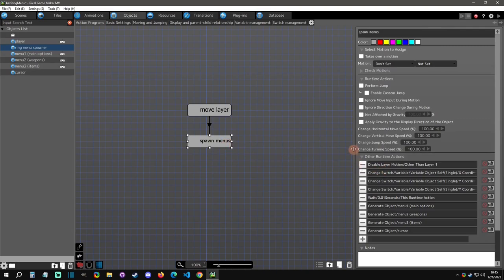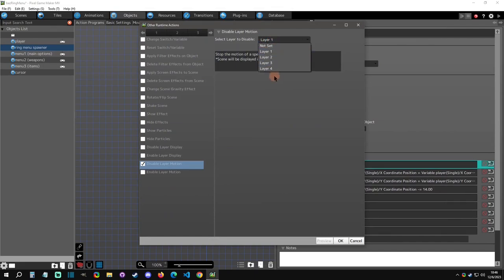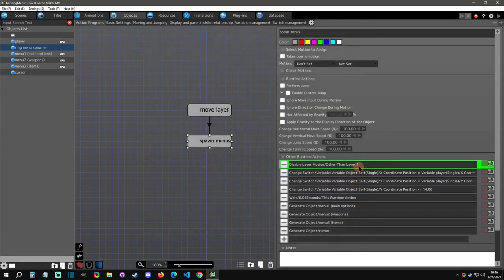When you press Escape it disables every layer — this is like pausing, but better than setting game speed to zero because that won't affect motion-tracking things like bullets. Disabling layers is a much safer way to pause. There's an option to disable unselected layers, so you select layer one and disable all unselected layers — that pauses everything except the menu layer.